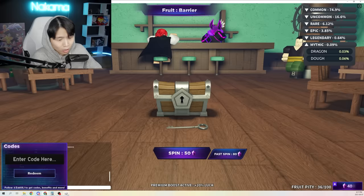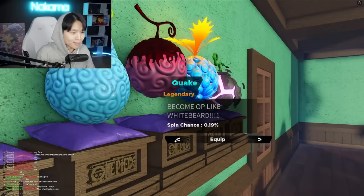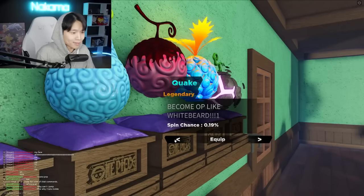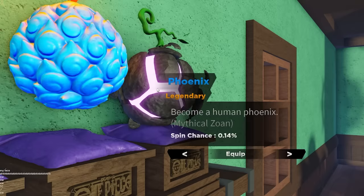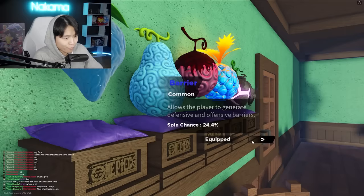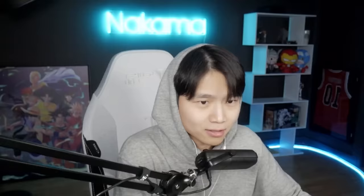In the past seven days, I spent over 30,000 Robux — all of it used towards buying gems to spin for fruits. I might be lying to you guys a little bit, but I did manage to get all of the legendary fruits in this game: Quake, Time Skip Rubber, Phoenix, and Gravity. But for the purposes of today's video, we can only try out the rarest fruit that is actually possible to spin for, as far as I can tell — and that is the Time Skip Rubber with a spin chance of 0.12%.